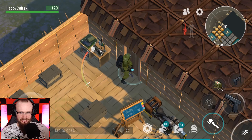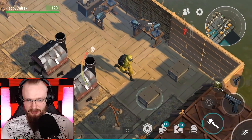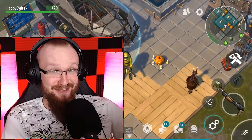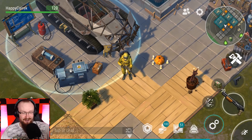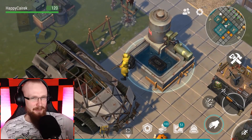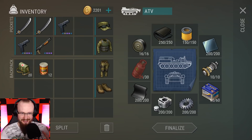Welcome back to Last Day on Earth. Today we're going to the farm, do some other stuff, do the raid, and all that kind of stuff. But first I just want to show you this ATV — I only require one more gas cylinder.